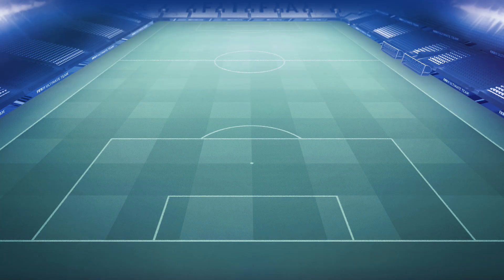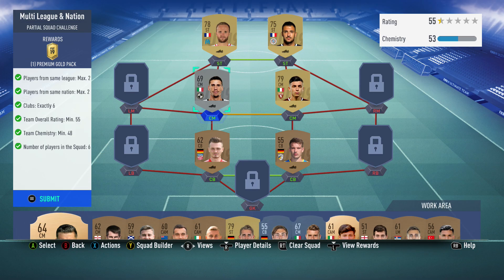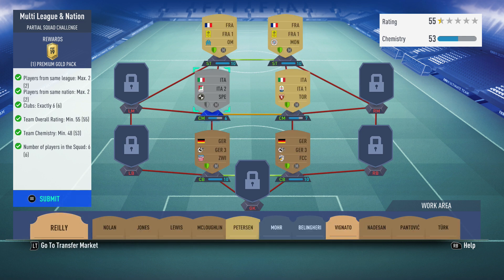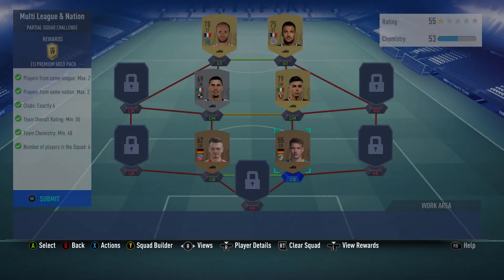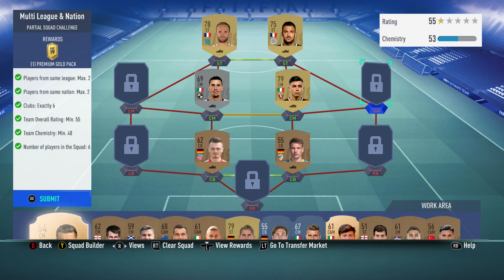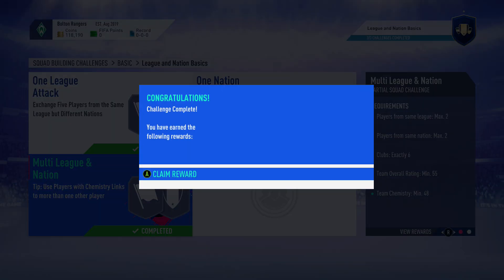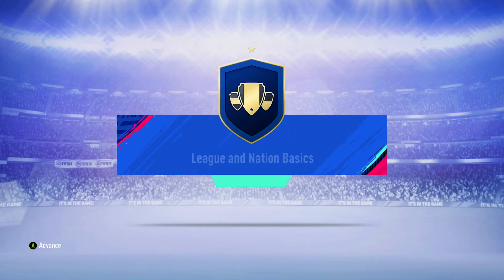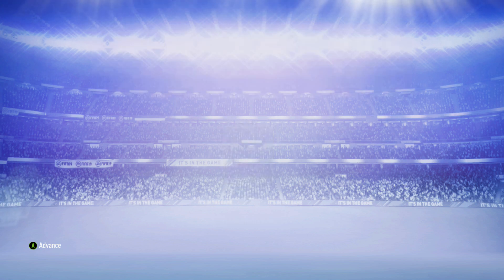The last SBC we completed is the Multi-League and Nation. I had a strong link down here and a strong link up here, got 40 chemistry off those guys, then you get seven each off these two - this one has six because he doesn't have loyalty. You needed a 55 rating so I had to throw some gold players in with my bronzes. We get another 7.5k pack and then a mixed players pack.